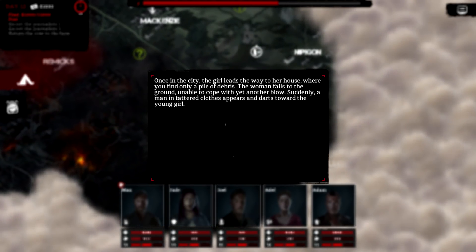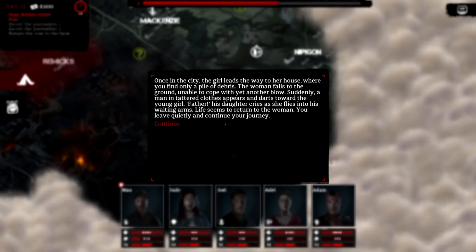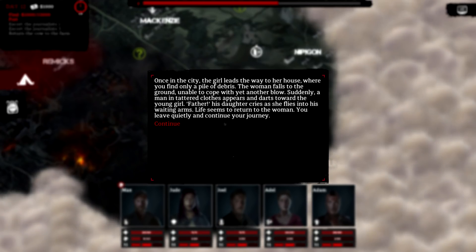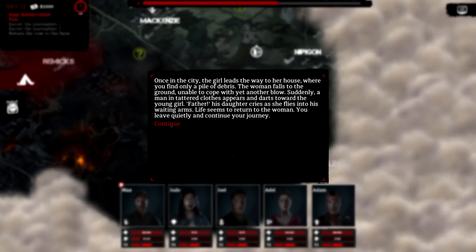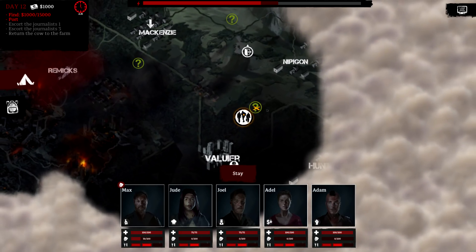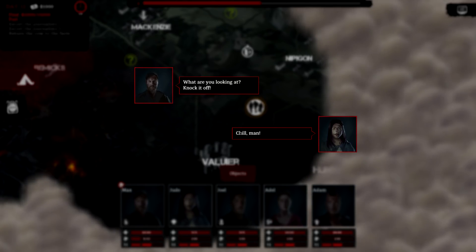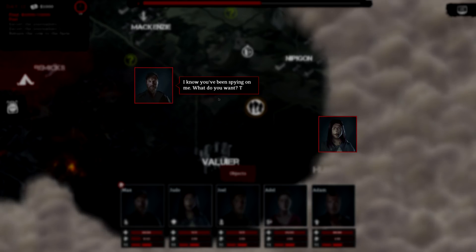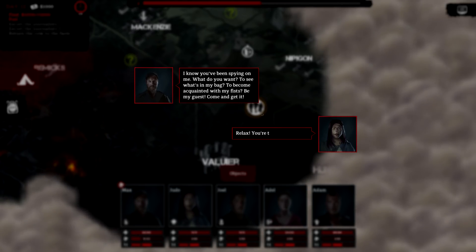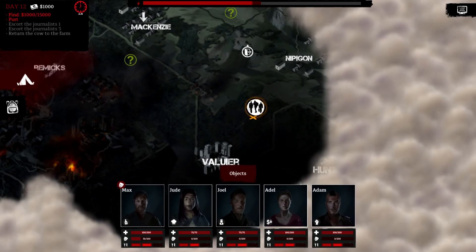In the city, the girl leads us to a house that's just a pile of debris. The woman falls to the ground, unable to cope. Then a man in tattered clothes appears — 'Father!' her daughter cries, flying into his arms. Life seems to return to the woman. We leave quietly. Back in camp, the infighting has started already — our alcoholic squad member Max is kicking off at one of our female members, which is unfortunately not needed but there it is.